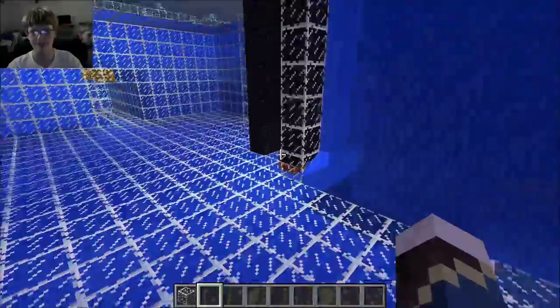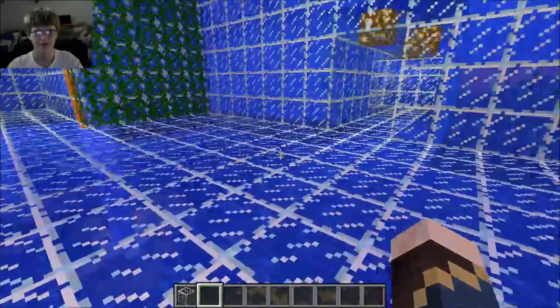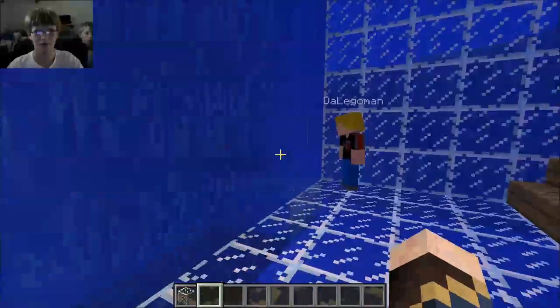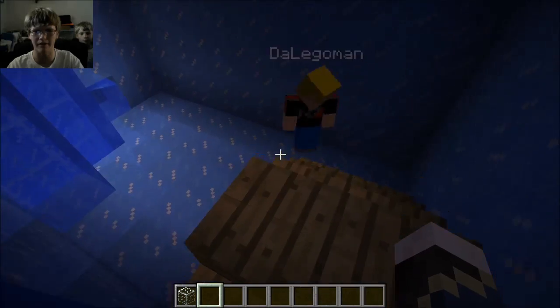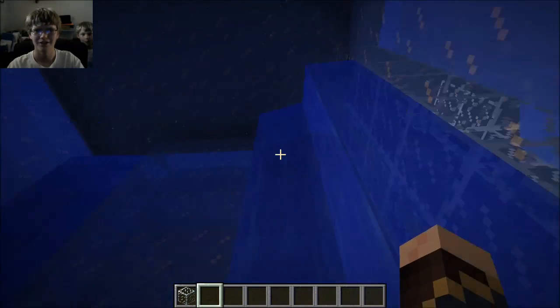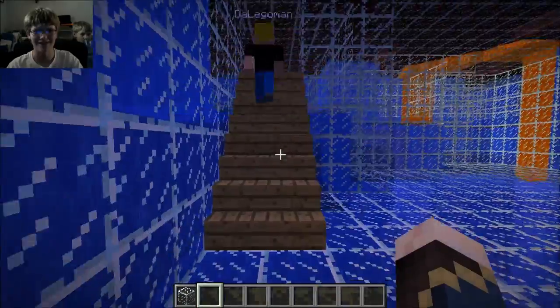An ice room? Oh, I wanna see. Over here. Right here is the entrance. I love it. Looks like you had a melt problem. Melting problem though. Yeah, I use lava. Lava would melt ice. Just letting you know.